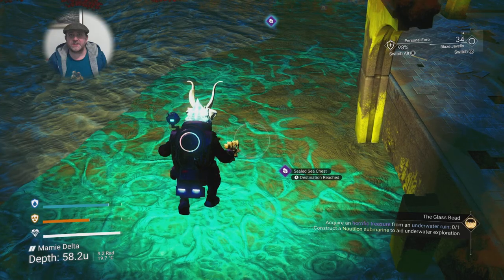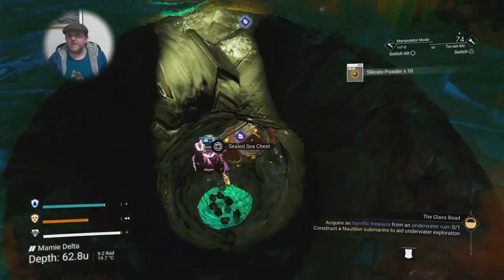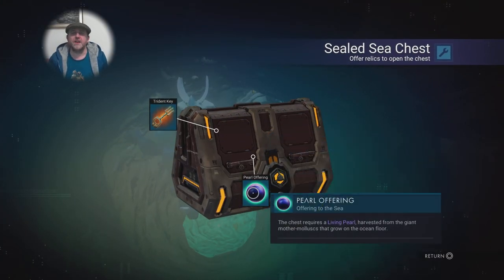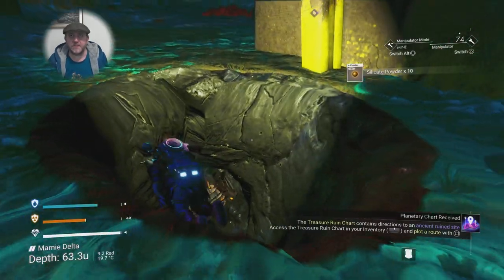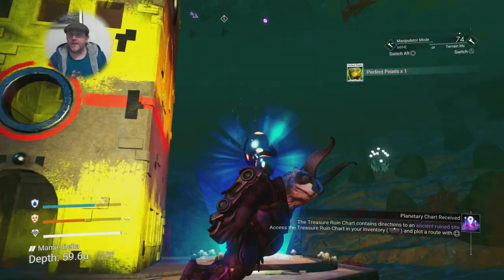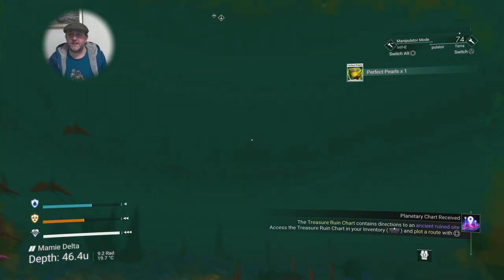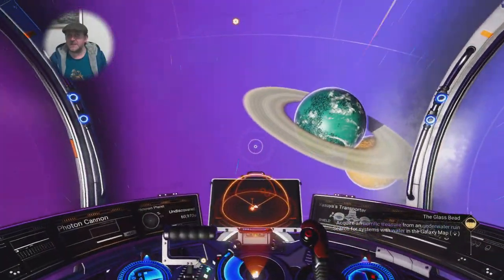It feels a bit too earth-like — seashells underfoot and all that. Let's dig down here and open up the chest. Some people have said they've found the hypnotic eye inside these chests, but I've opened a gazillion of these chests and never had it inside one. There's also a space anomaly that sometimes drops these things.